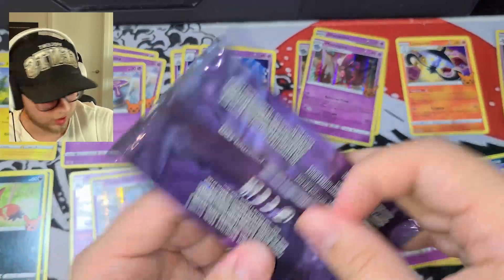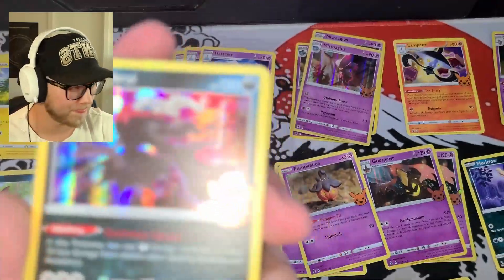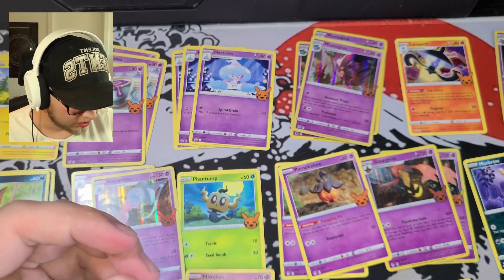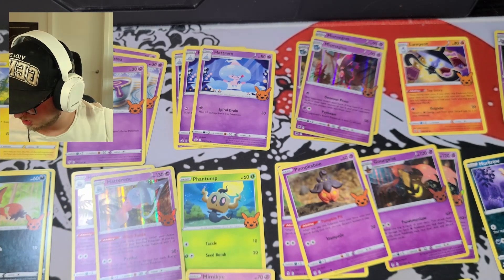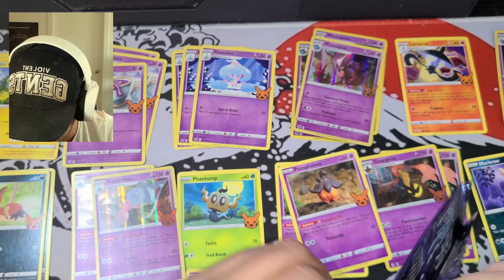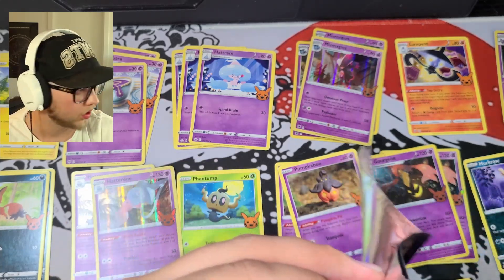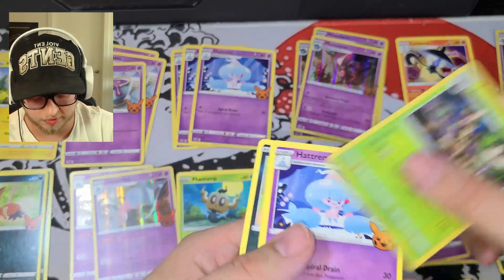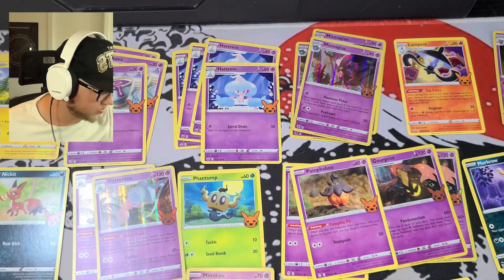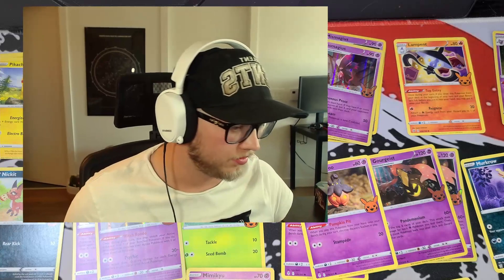Another Darkrai. Like I said before, I'm not a huge fan of the fact that they put the holos on the front, but fair enough — it is only three cards. Hatenna and Duskull. I am still looking for a Ghastly. I know that for sure, and I'd imagine there's a Golbat, and I wouldn't be surprised if there's a Crobat in this as well. Another Trevenant, Hattrem, and Nickit. Let's just take a quick break here — I have things falling all over the place.